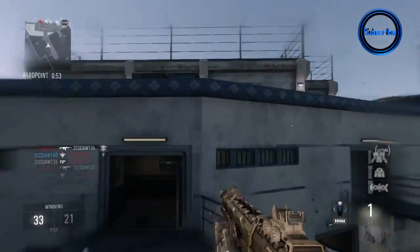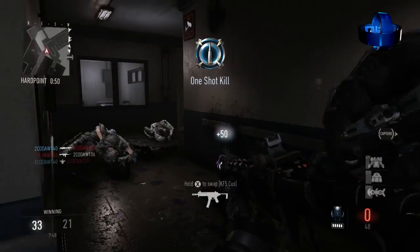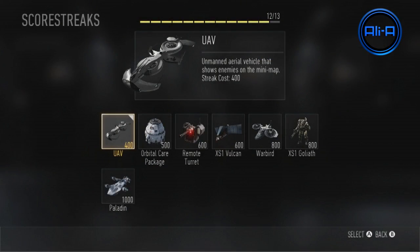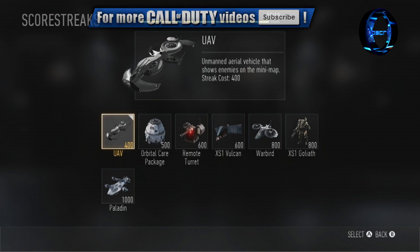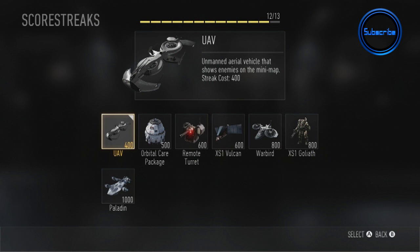Before we jump into them, at the Multiplayer Reveal event there were only seven Streaks available. That is not the total number — I believe it's anywhere between 12 and 14 Streaks in the full game, so almost double the amount. When we get information on those additional Streaks I'll let you guys know straight away. But I still wanted to cover these Streaks because of how much customization is available and how they change from the previous Call of Duty game. Let's jump into it with the UAV to start off with.